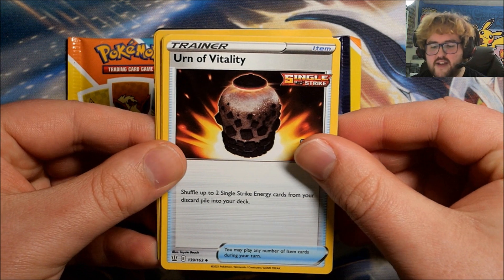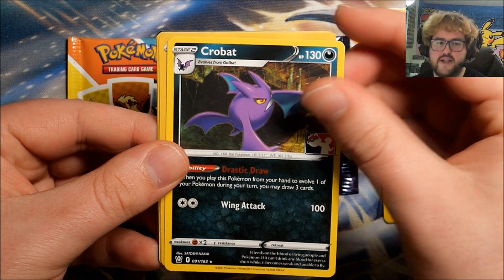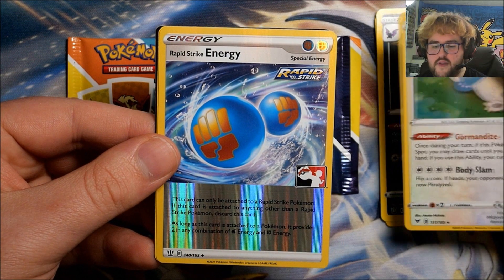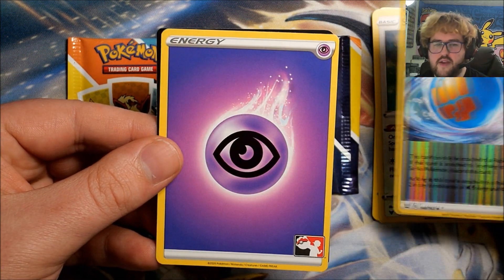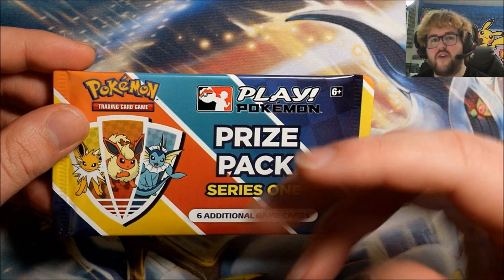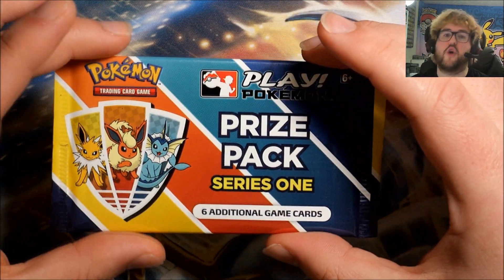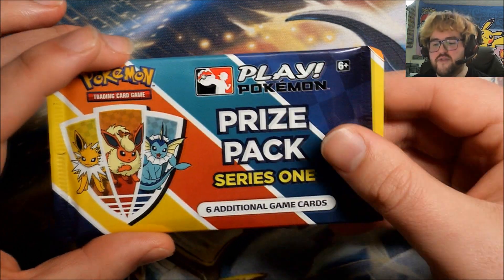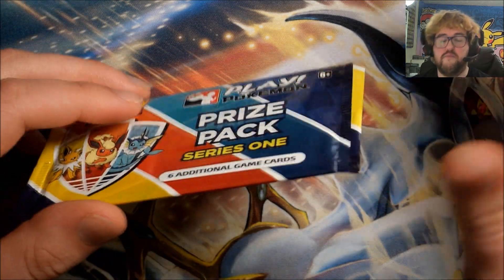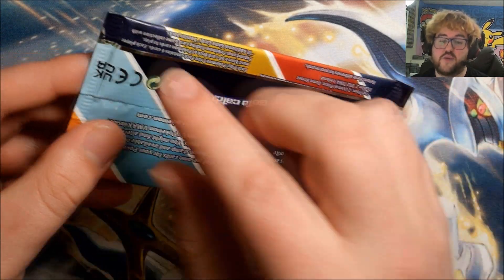Pack 5: Urn of Vitality, Drizzile — very playable card — Crobat, then a Foil Snorlax, Foil Rapid Strike Energy, and a Psychic Energy. It's worth noting that a lot of these cards are appearing in foil for the first time. They've obviously had reverse foils, but this is the first time they're getting foils, and the first time some of these cards are appearing in non-foil. So this is a good way of doing this too.